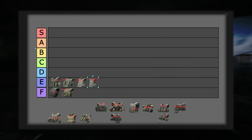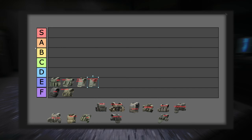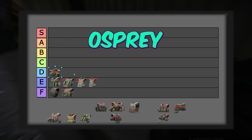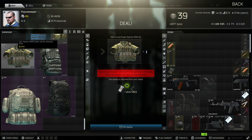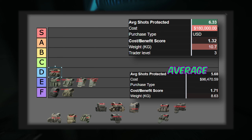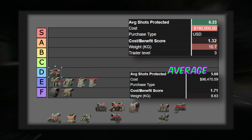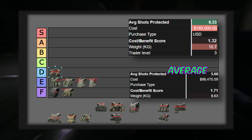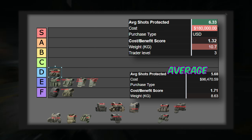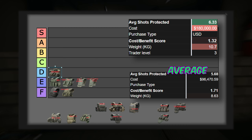Next up, we have a decent armor stopping 6.19 shots on average, higher than the 5.68 average. This armor is the Osprey, and it goes in the D category. This is tied for the most expensive armor and has a higher than average weight. If you find this in raid, it is the third best class 4 armor in terms of time to kill, but the costs make it not worth it. Another downside is the arm protection — a hit to the arm does the same damage to the armor as a hit to the thorax, but you can take many bullets to the arm without dying, whereas the thorax you can only take a handful. So that's usually classified as a negative. This winds up as a D.